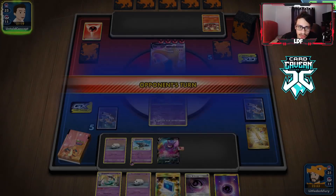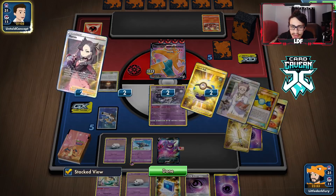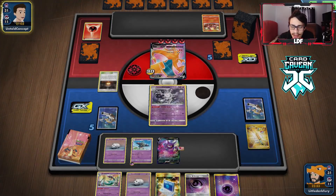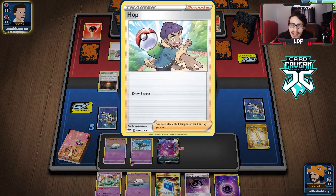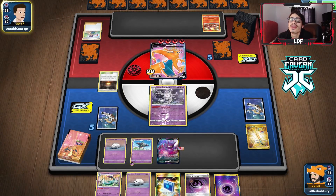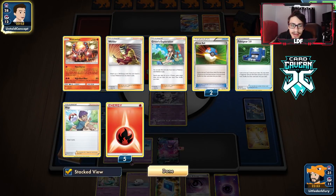I'm going to pass without benching Cursola — use it as Calm bait. Best case here: they don't Boss, they knock out Cursola so we knock them out, then we knock out Volcanion with Dragapult. It would have been nice if we lived earlier. Having Crobat in play is sketchy — the original list had two Crobats. And this guy just played a Hop.